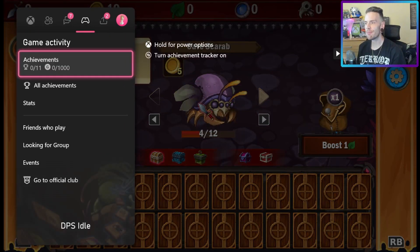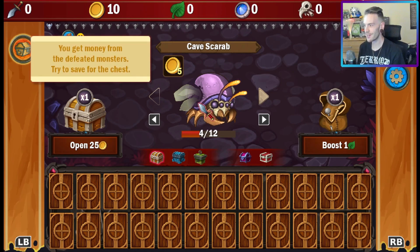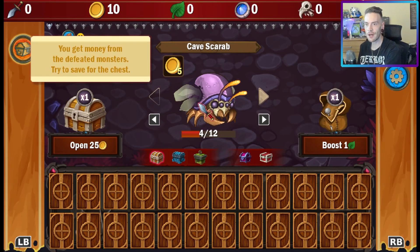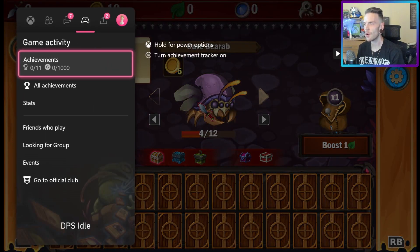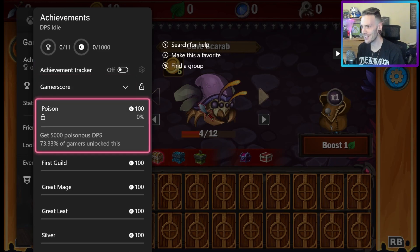Hey guys, I was about to record a guide for DPS Idol — the guys over at Desert Water Games sent me a code, thank you for that. But I'm not going to lie, as soon as I loaded it up I was a little confused with the whole aesthetic, so I thought let's do a first look, play it and get the 100%. I've got no achievements so far but it told me to kill a bug and it would give me five coins — I've got ten coins so I killed two bugs. This is a card game and also an auto-player, I believe.